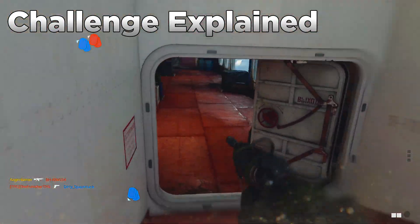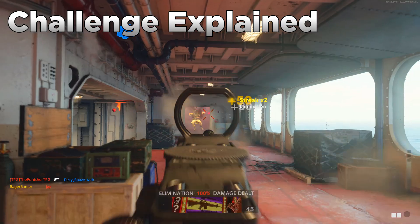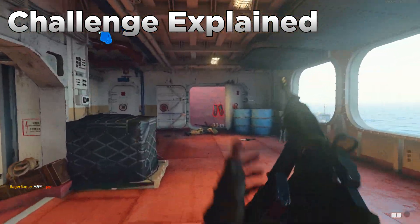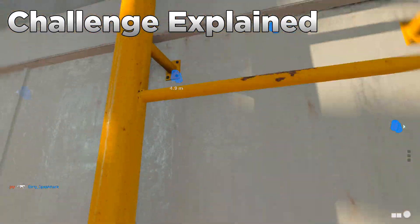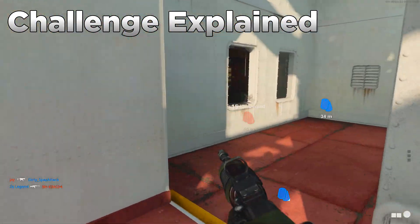Proximity is also key — the enemy needs to be standing close to the object of cover. Whether it's a low wall, barrels, a box, or a window, they need to be fairly close to it. If they're standing really far back from it, it doesn't seem to count.